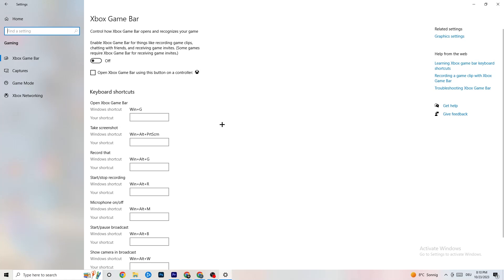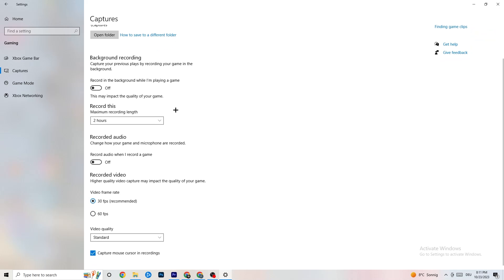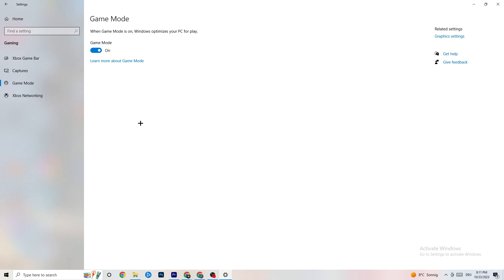Go to 'Gaming' in Settings. Turn off Xbox Game Bar — you don't need it and it will just drain performance. Also go to Captures and turn that off, because anything running in the background can cause crashes mid-game, prevent the game from starting, or cause FPS stuttering. Keep this off. Then go to Game Mode — for some people it works better on, for others off, so just try it out.